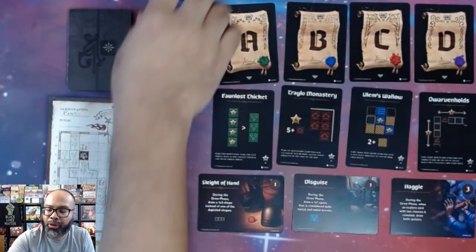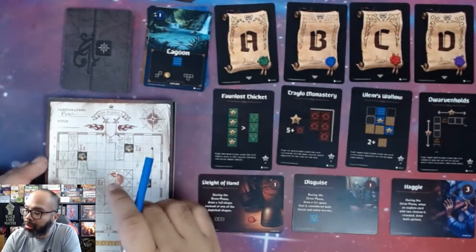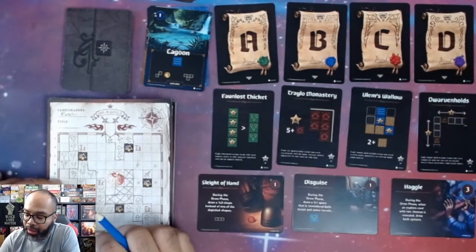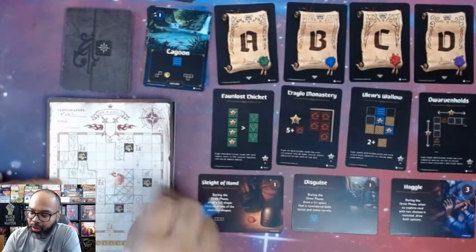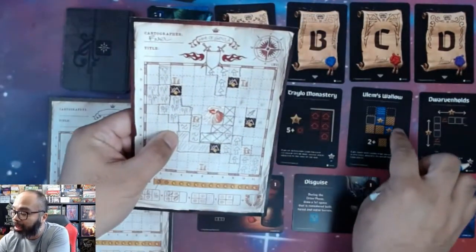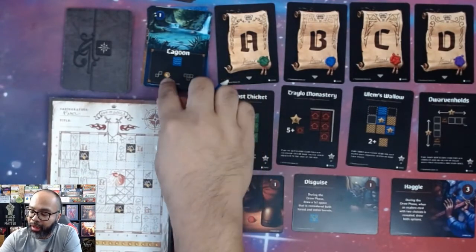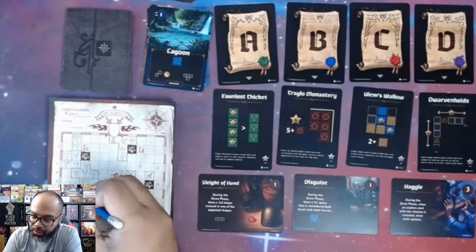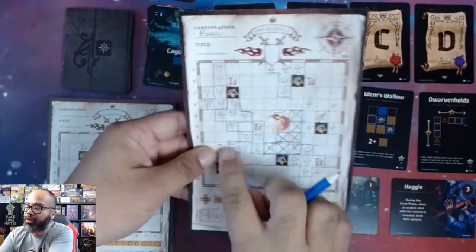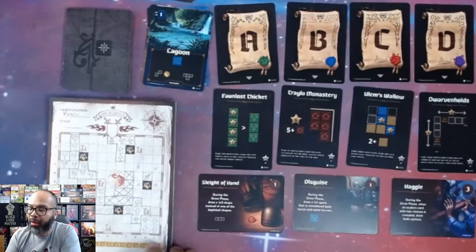We have a new monster and hero in the fall deck. First card out is a Lagoon — water. Since I'm scoring water adjacent to farmland this round, I need to place water where I can get two farmlands adjacent to it. I'm choosing this shape here — it gives me a gold coin. Next, the Dragon Inferno ambush shows up.